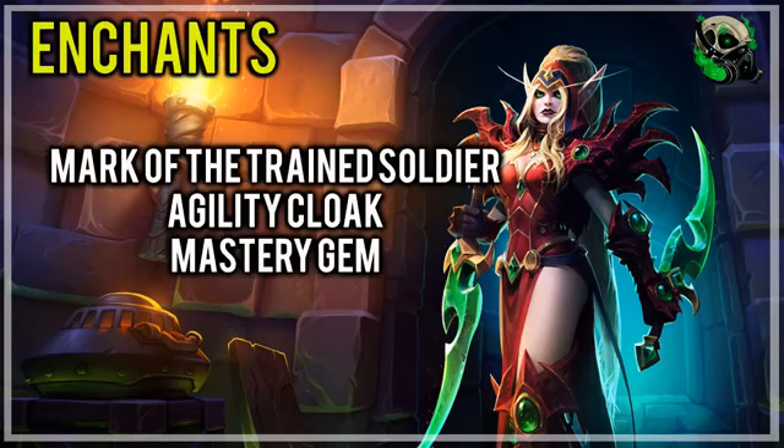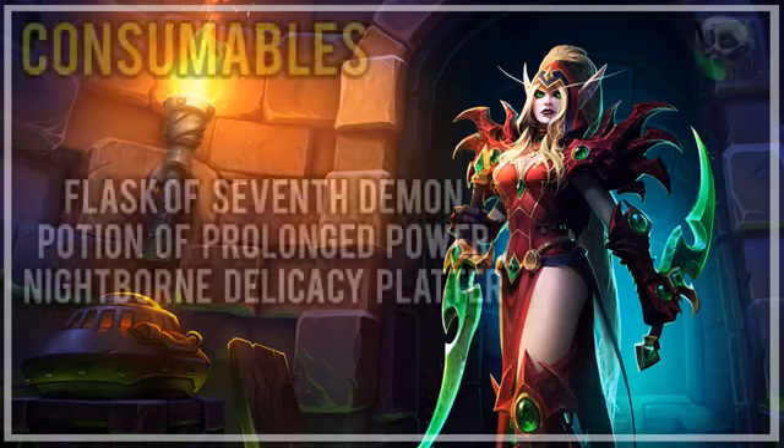Enchants — the crispy, shiny stuff that makes your gear that little bit better. We're going to be running Mark of the Trained Soldier on the neck, the Agility Cloak enchant, and we're going to be gemming Mastery. If you simulate your character and it tells you that you need more of one stat that isn't Mastery, then you will change these Mastery gems to that other stat, be it Versatility or Critical Strike. Cookie Cutter is going for as much Mastery when you start out, so Mastery Gem is the way to go. Because Mastery is actually so powerful compared to Agility, you don't want to be running any of the plus 200 Agility gems — you will get more damage from just using Mastery gems, and you'll save yourself a little bit of gold.